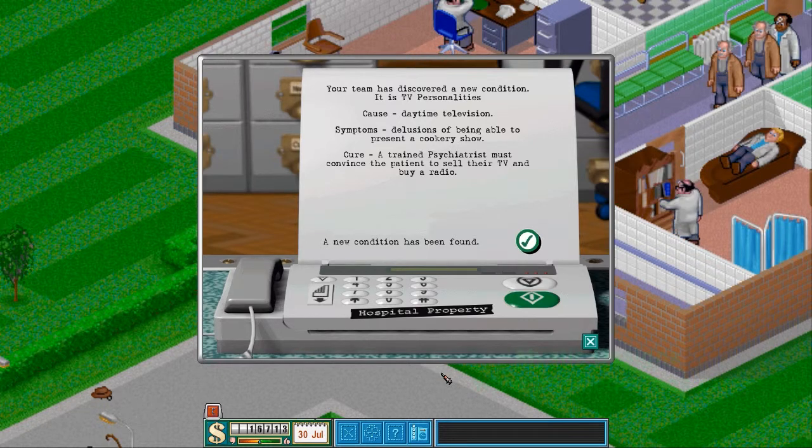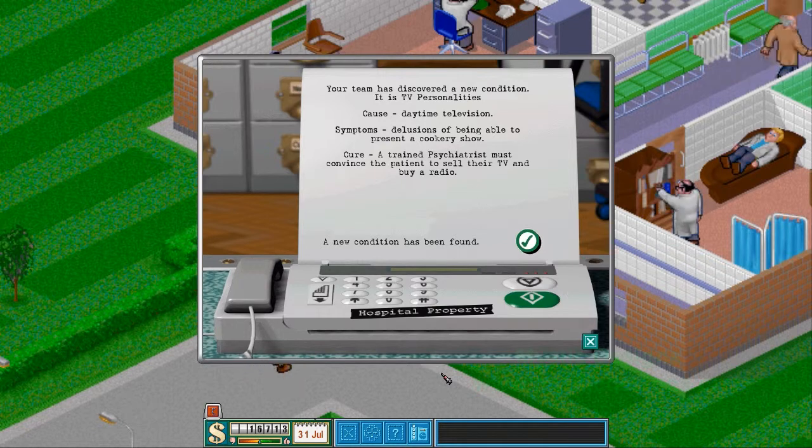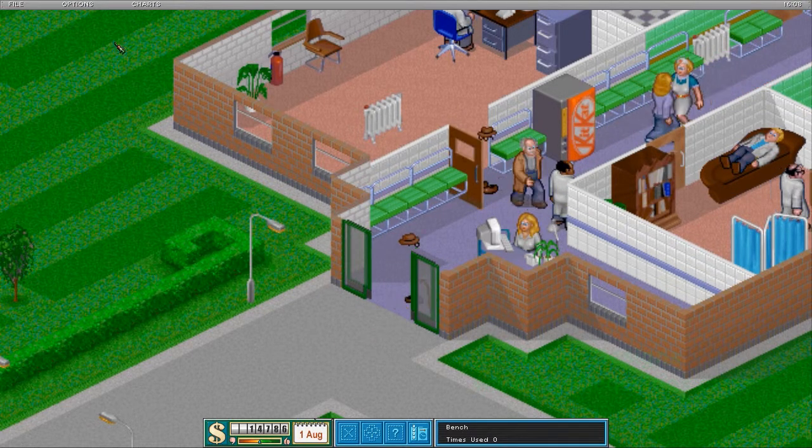Another disease — your team has discovered a new condition, it is TV personalities. Cause: daytime television. Symptoms: delusions of being able to present a cookery show. The cure is a trained psychiatrist must convince the patient to sell their TV and buy a radio. So our psychiatry department will be busy with these TV stops.